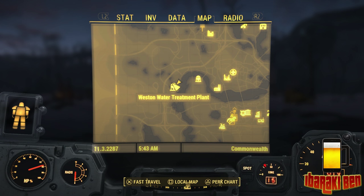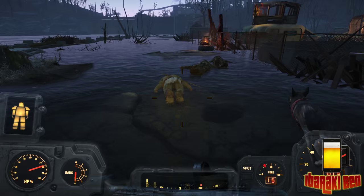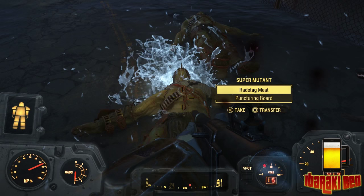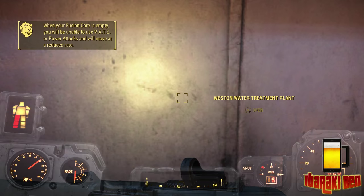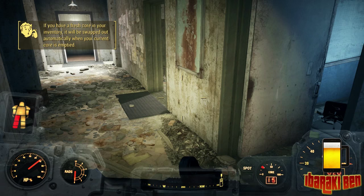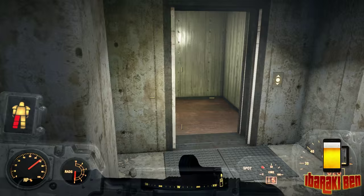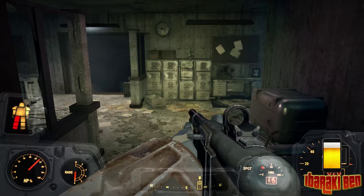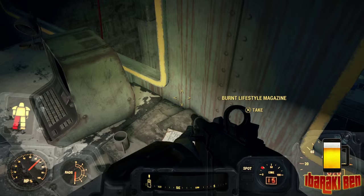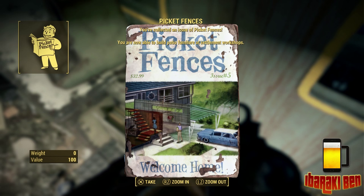The next magazine is in the Western Water Treatment Plant. This one is heavily fortified by super mutants - be careful because one of them is a suicide bomber with a mini nuke. Once you're inside, take the elevator to the floor you need. Out of the elevator, hang a right - there will be a turret and two more turrets in the next room. Press the button to open the door and you're going to find the Picket Fences magazine right here. This one will enable you to build patio furniture.